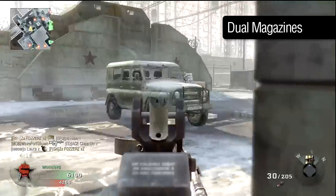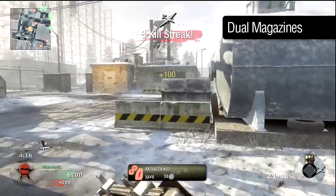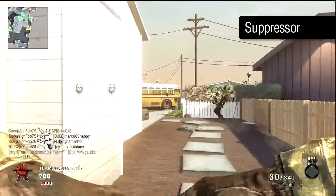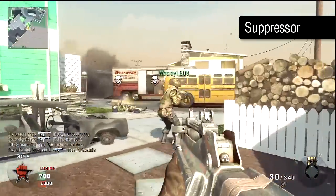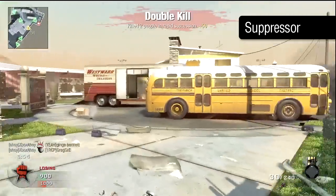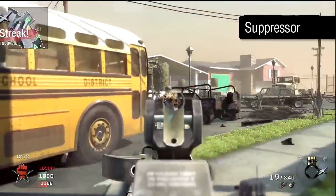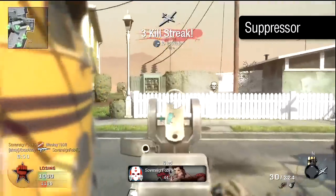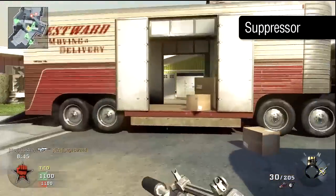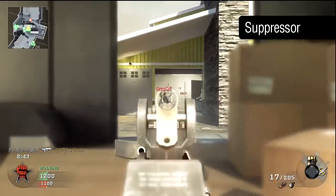As well as extra ammo you'll benefit from a faster alternate reload, occasionally useful should you deplete your magazine partway through a gunfight. For those who prefer a stealthier approach, the suppressor will keep you off the radar when firing, at the expense of a portion of your effective range. Thanks to the fast rate of fire and relatively low differential between the maximum and minimum damage levels, the FAMAS is a good fit for the suppressor, and when paired with Ghost will make for a formidable stealth class.